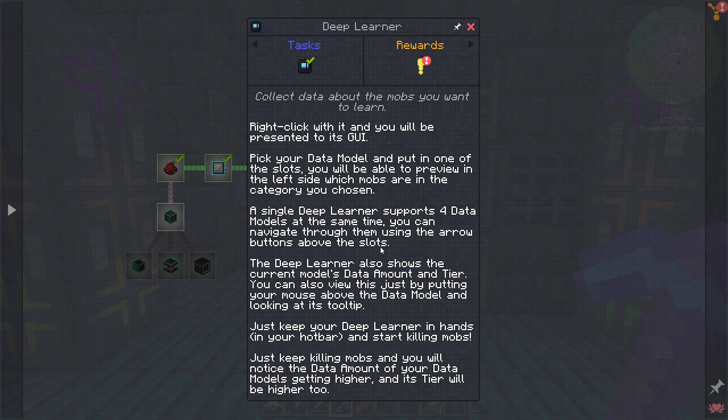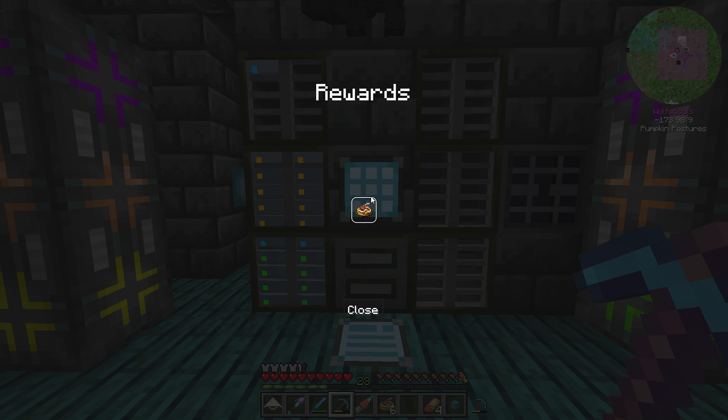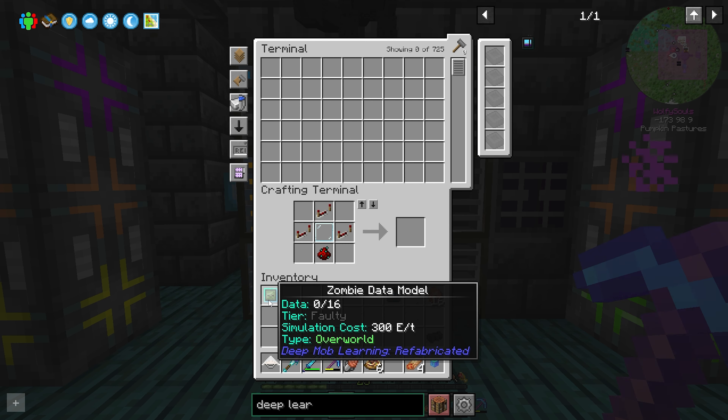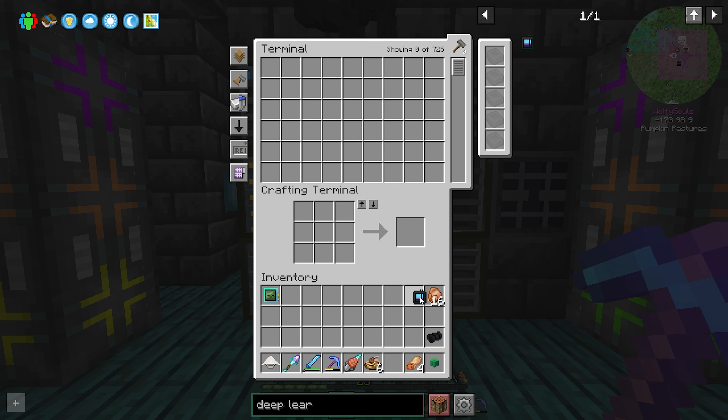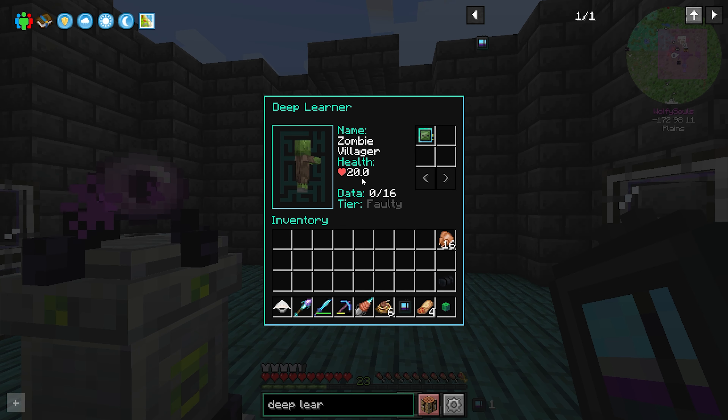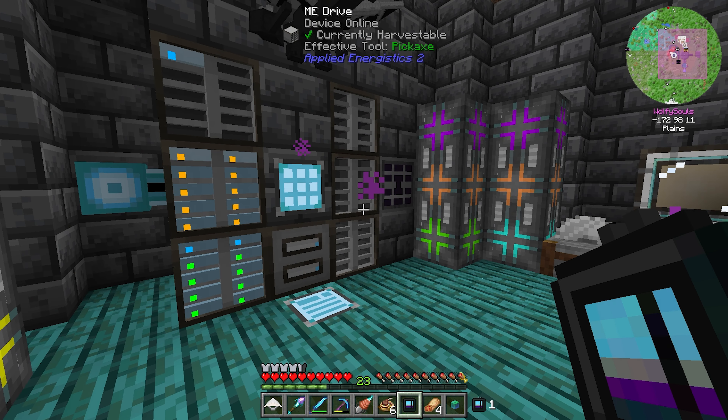You can navigate through them by arrow buttons. The deep learner also shows the current model's data amount and tier. You can view it just by mousing over the data model. Keep it in your hotbar and start killing mobs. Basically the more mobs you kill, the higher tier these go up to and the better loot you get. Any form of zombie we can kill and it'll go towards this, which is quite nice.